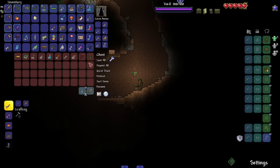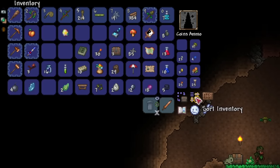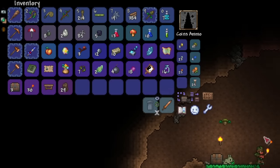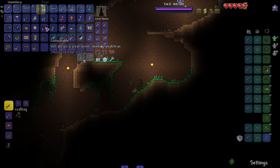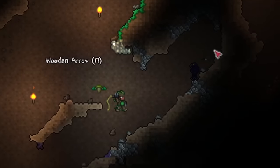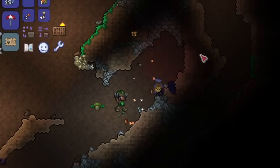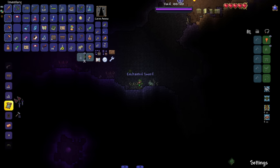Do you guys remember older Terraria where you had to jump over every single one-block high block and you didn't just automatically walk up them? Look at my inventory — this is crazy. This is why you don't loot early in mega mod packs. And I got a blowpipe — oh my god, it's such a good weapon. Also found an enchanted sword!